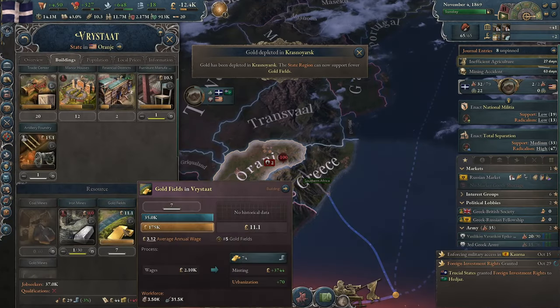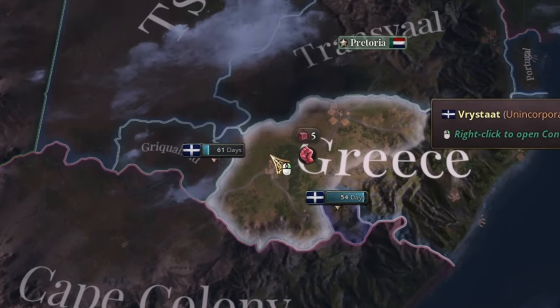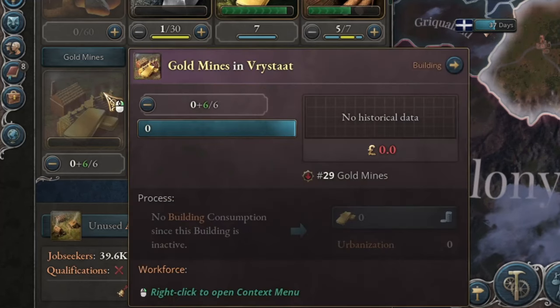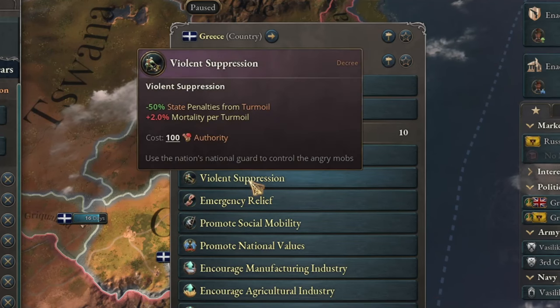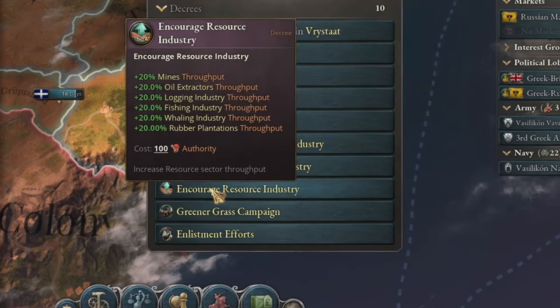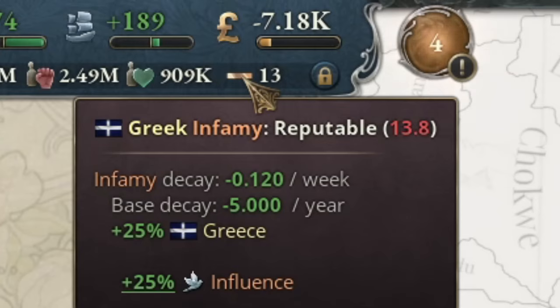But I definitely want more lumberyards, coal mines and plantations. What I really want is to conquer the gold mines in Oranje. Thanks to this, I can expand my Greek colonies here and have better chances of finding more gold fields, which I can turn into gold mines. The edicts worth enabling here include violent suppression of rebellions and increased extraction, giving me a 47% boost in this region.